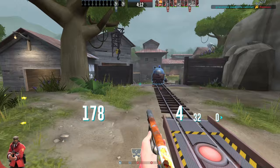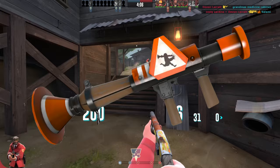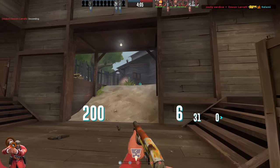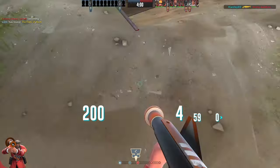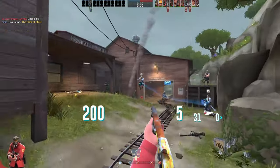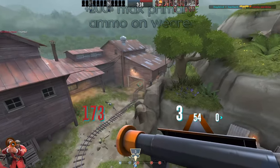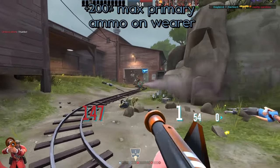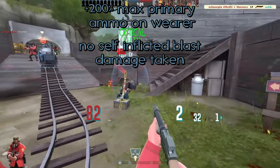Next up, we're moving on to Soldier. I always thought it was strange how the Rocket Jumper never did any damage. What's the point in having a primary weapon that doesn't do any damage? It's just very strange and kind of useless. I'm keeping the plus 200% max primary ammo on wearer, and I'm keeping the no self-inflicted blast damage taken, because I really like that stat. I actually think all the rocket launchers should have that.